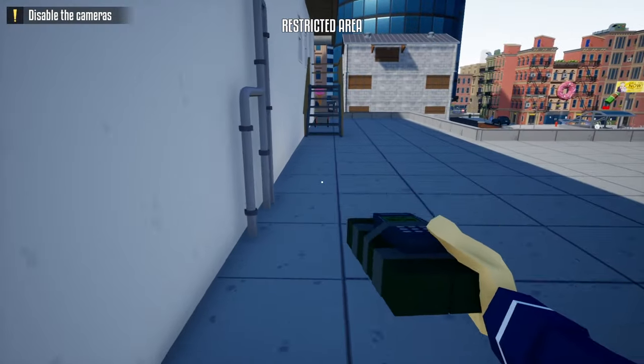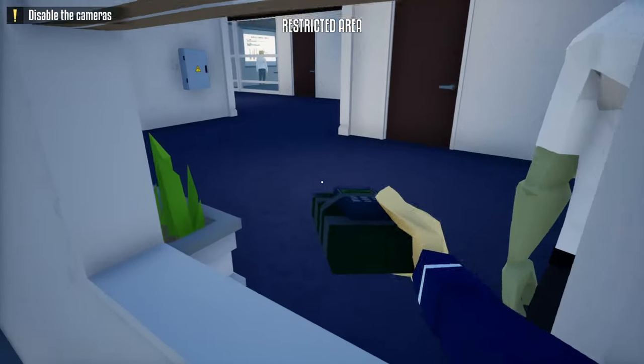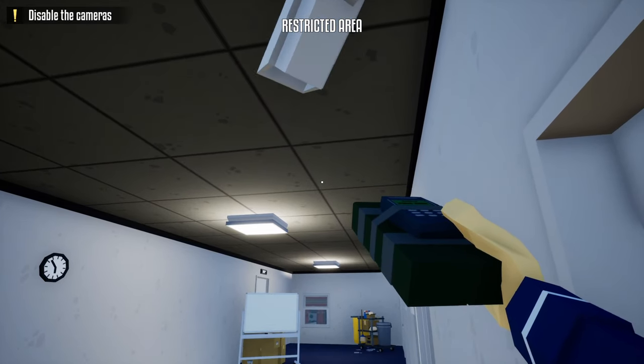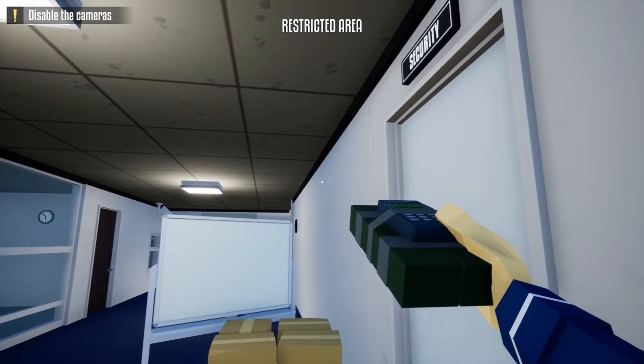Go up these stairs to the roof access, and once we get to this door, open up this window, grab our C4, hop right through it, hang a left, go into this corner over here, wait for the camera to turn, go down the hallway, and now we're outside the security room.